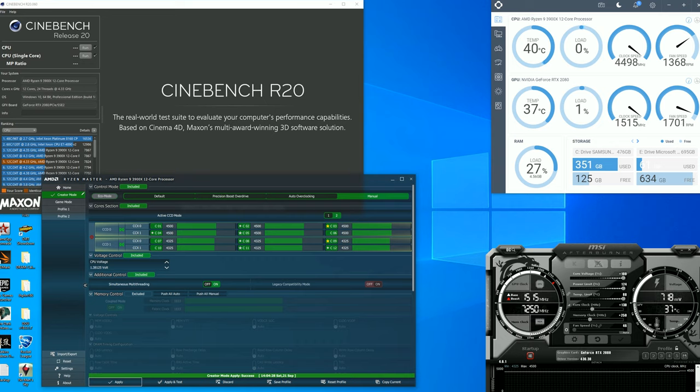The one application I'd steer clear from is Prime95. With these CPUs it's a little unrealistic — it can draw a ton of amperage and wattage from your motherboard, and no real-world application is ever going to max out wattage and amperage completely. So at this point I'd stay away from Prime95 and use Aida64 instead, as it seems more reasonable. Be careful though — you don't want to be right on the edge of stable.